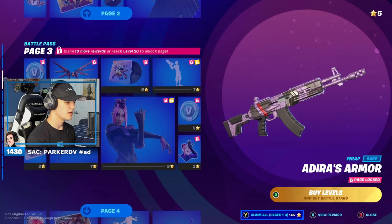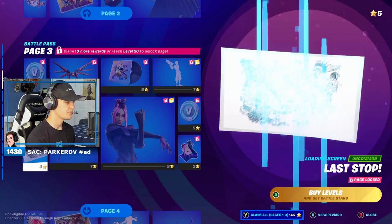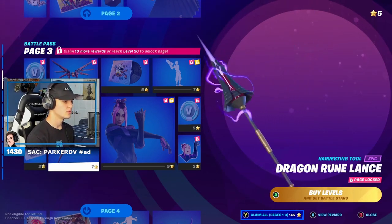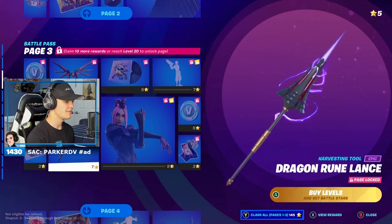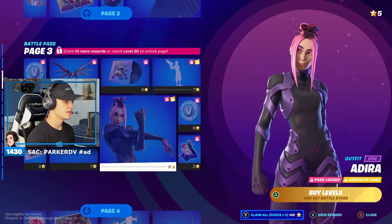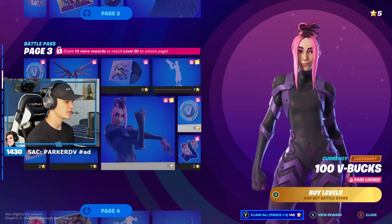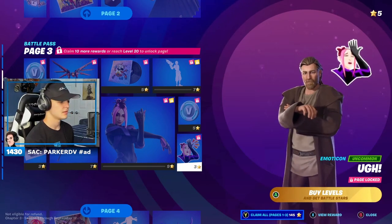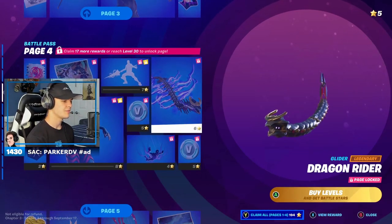Adira's armor — I think I can say that right. Dragon's rune lance — whoa, that's pretty cool, I love the energy effect on it, that's sick. Adira — I think I'm saying that right — that's a cool skin, I like it. More V-Bucks, and there's an emote — dragon rider.